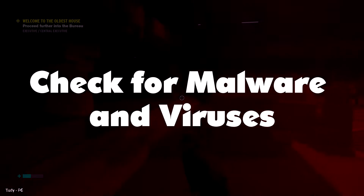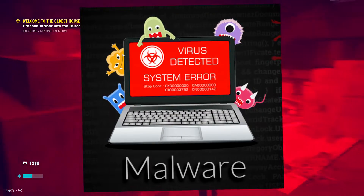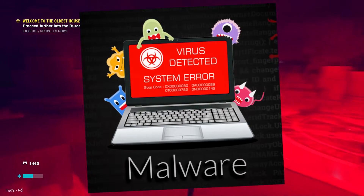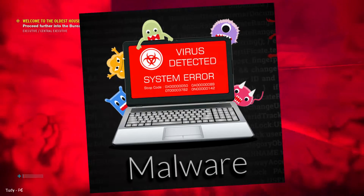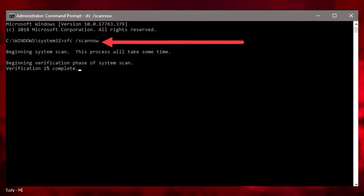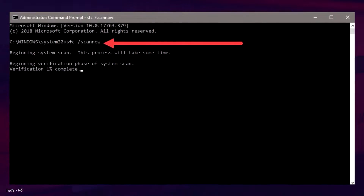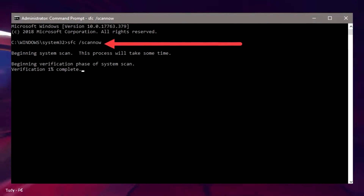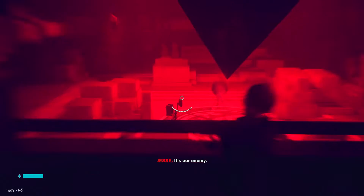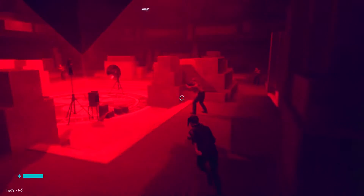Check for malware and viruses. Malware and viruses can cause serious performance issues, so checking for malicious software slowing down your system is vital. Use an antivirus program or, better yet, the System File Checker to scan your system and remove any potential threats. Go to the Start menu and type cmd to open a command prompt window. Then type sfc /scannow and hit Enter. Your computer will scan the system for any corrupted or missing files. Once the scan is complete, restart your computer and check if your FPS has gone up.